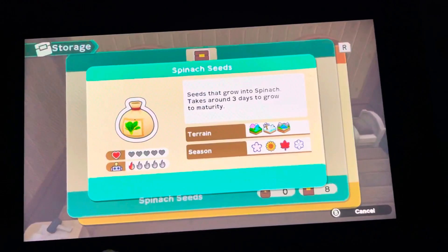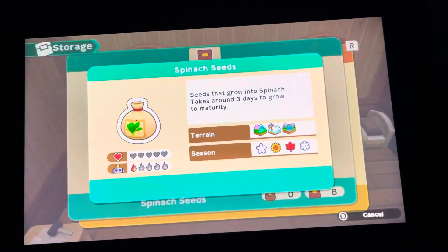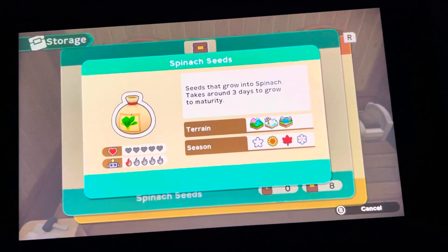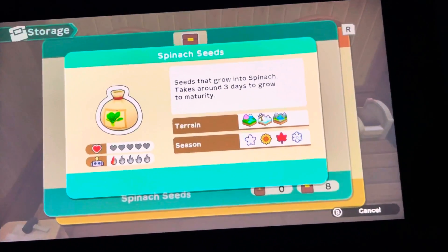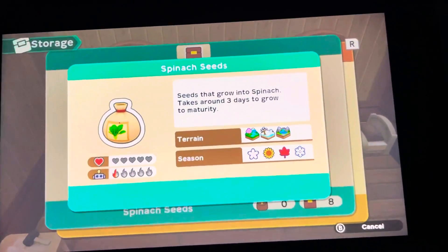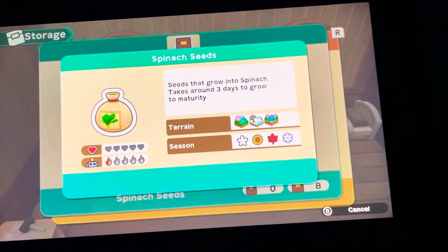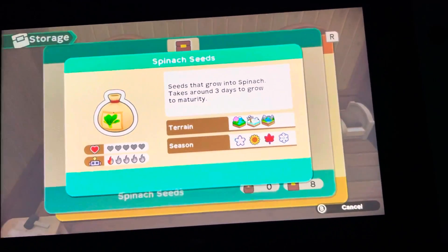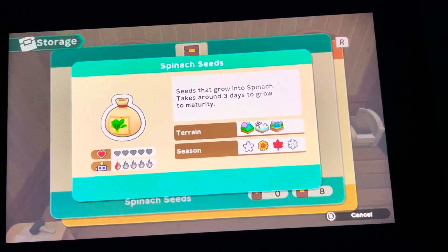I've grown things in terrain that they're not meant for, and that's why I've seen the purple lines. But I fertilize it. I've also grown things out of season, and I fertilize it and I've gotten results. But I have had some plants die on me, and more than likely it's because it wasn't in season and the terrain wasn't right.